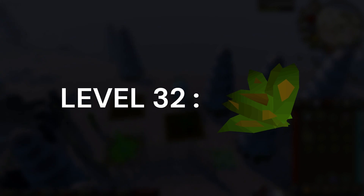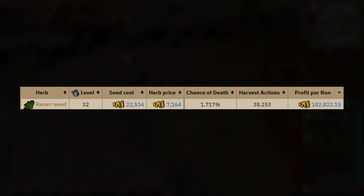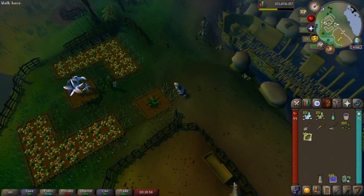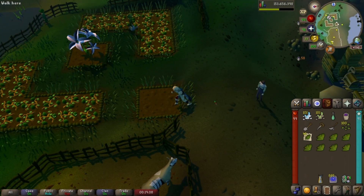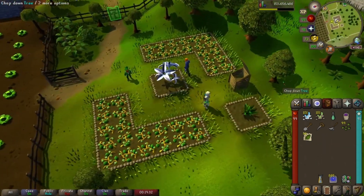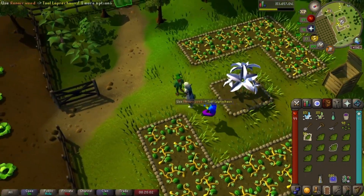Herb runs are extremely profitable, and with the four base patches you'll have unlocked automatically, you can expect to make between 150,000 and 200,000 GP per farm run if you're growing ranarweeds. I do have an herb run guide on my channel, and I suggest that you check that out if you want to get more in-depth into this process. Overall, herb runs are a great source of early game GP, and they can really set your account up for success if you're consistent about them.